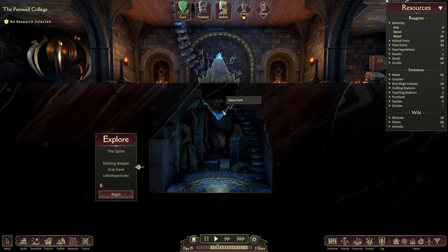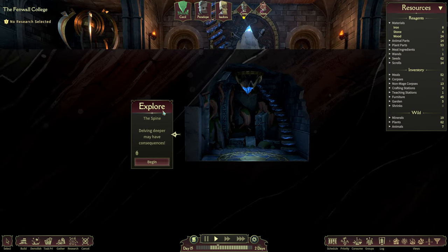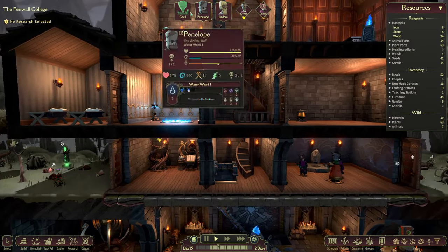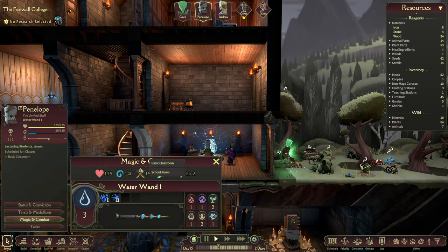The ritual has been completed and now we have the first room down here unlocked, and we can start exploring the school. But before we do so, let's take a look at the combat system and how it works before you get started and get yourself beaten.